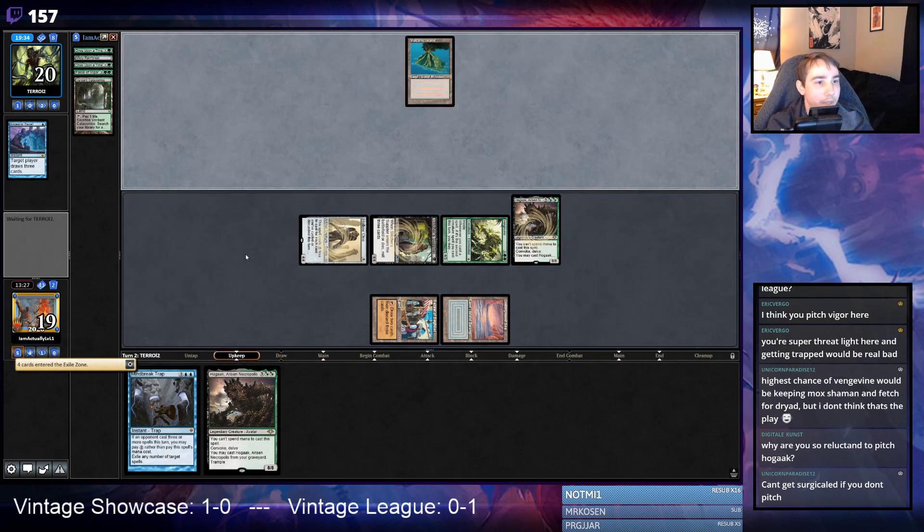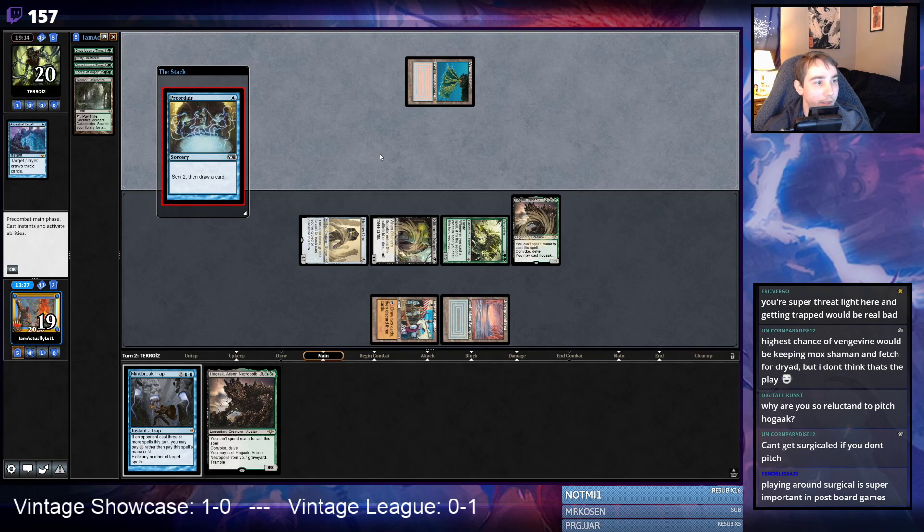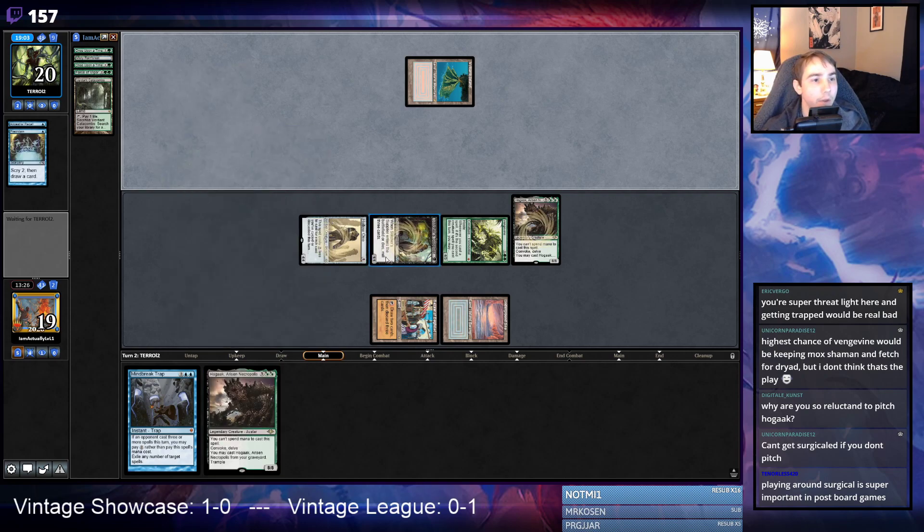We have at least one piece of interaction. We have four, eight — 17 power. The reason I don't want to put Hogaak in my yard is because the trigger gives opponents a window to respond with Surgical or Ravager Trap — lots of opportunities for graveyard interaction. If I have the ability to hold the Hogaak in hand I'd rather do that. Also, keeping Hogaak in hand means there are more cards in the yard to exile for Hogaak's convoke cost.